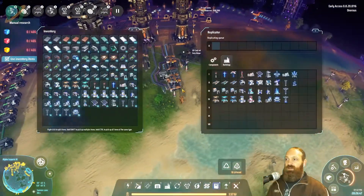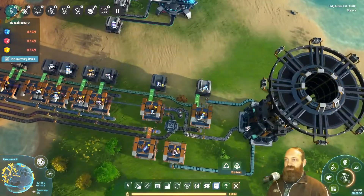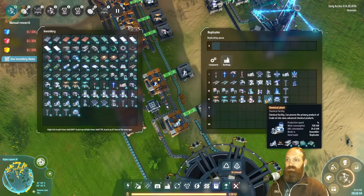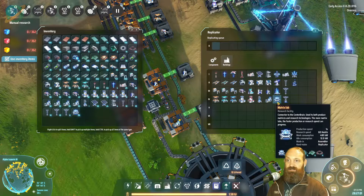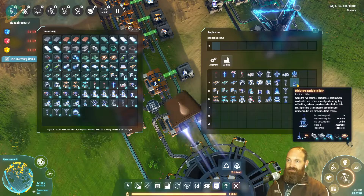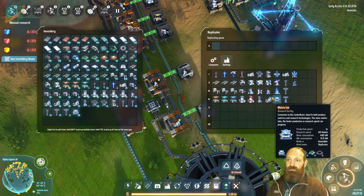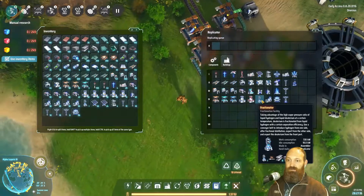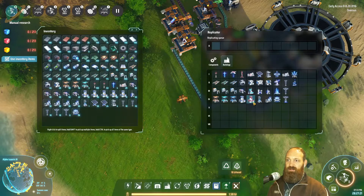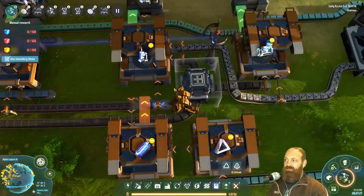While the accumulators are charging, let's have a look at updating our mall. We have chem plants, fractionators, and refineries. The things we are definitely missing are fractionators and mini particle colliders. Mini particle colliders are going to be quite expensive so we won't make a whole heap, but we can make fractionators fairly simply — we actually have glass and steel here.